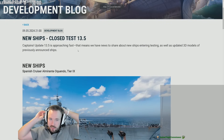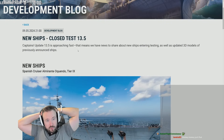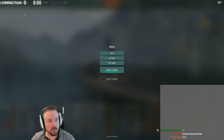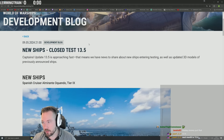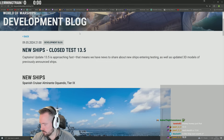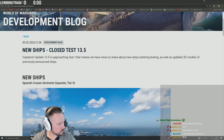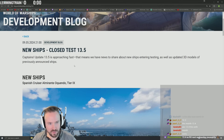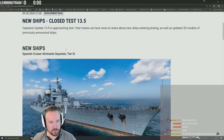Okay, new ships close test 13.5, captain's update 13.5 is approaching fast. We are on 13.3 right now, and 13.4 is this month, so 13.5 is next month. Anyway, so next month: Spanish cruiser Almirante Oquendo.